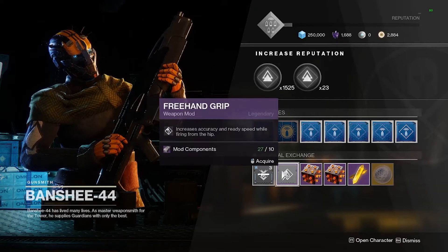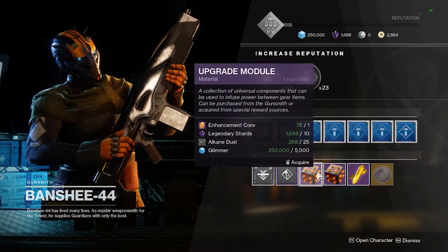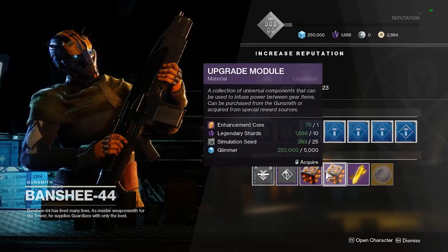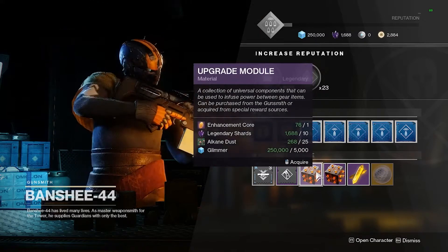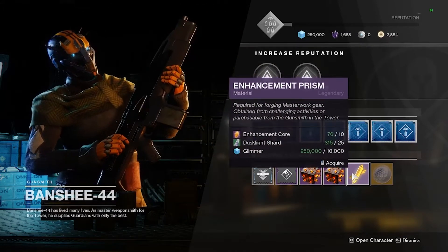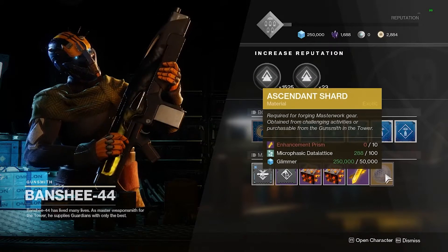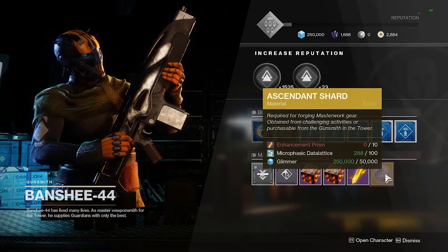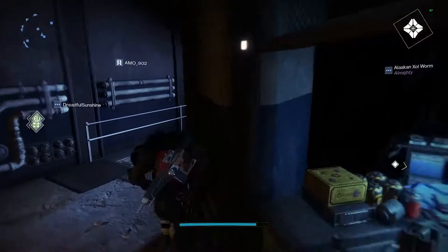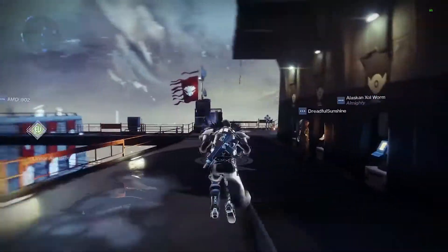All of Banshee's bounties are weapon-based. You can also buy mods from him that are on rotation, and he sells upgrade modules so you can upgrade your gear for a hefty price — useful if you can't find them in the world. Next are enhancement prisms, another form of upgrade material you'll need at higher levels. For the final two upgrade tiers you'll need Ascendant Shards, which will masterwork your weapons once they reach level nine.